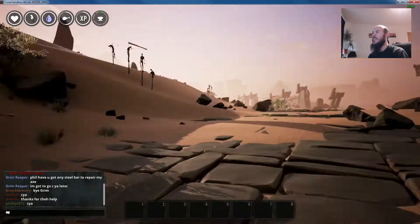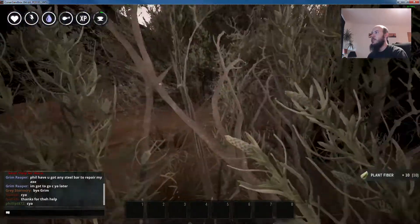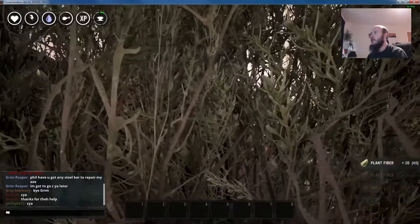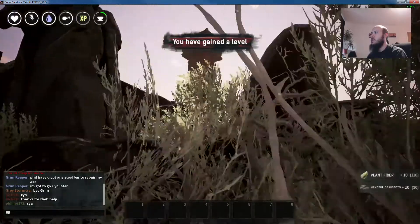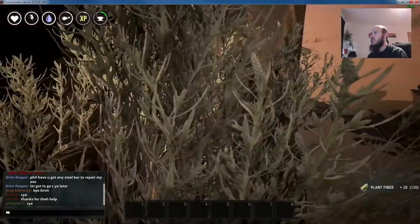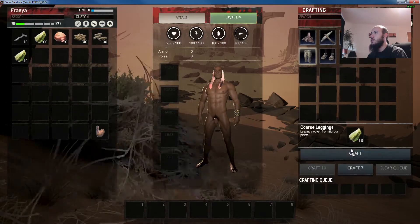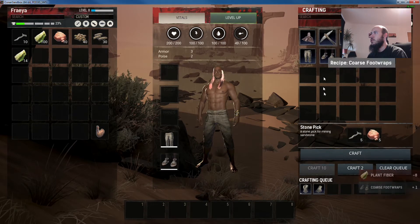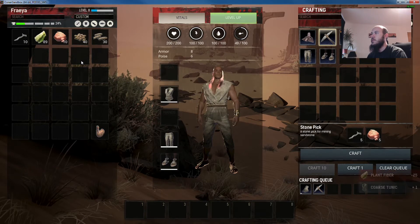Let's go and start picking up some branches. We need branches and we need to get some plant fiber to make us some clothes. We've gained another level - getting levels fast. Let's make some clothes and a pickaxe as well - you can always do with a pickaxe.